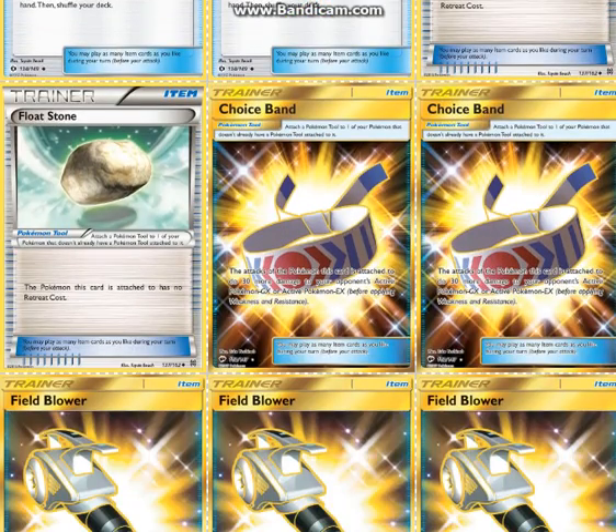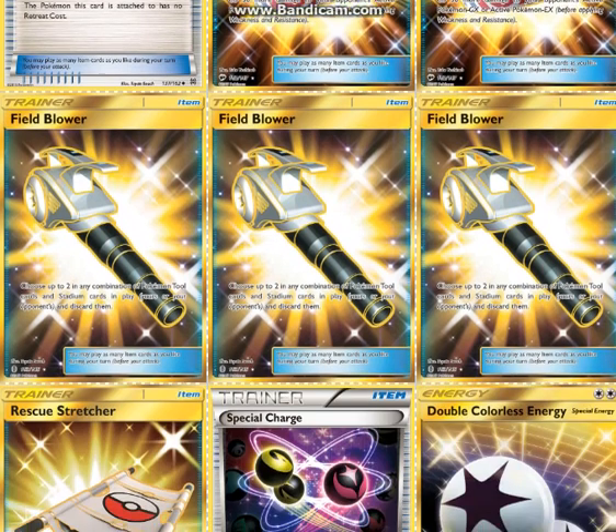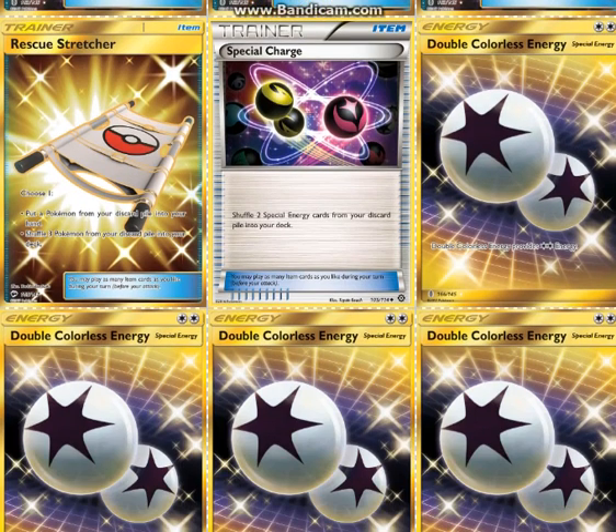2 Choice Band — you don't really need that much damage enhancement since you're mostly getting that from your snipes, but it is good to have in some instances. 3 Field Blower to take care of Garbodor, because Garbotoxin just trashes this deck. 1 Rescue Stretcher and 1 Special Charge — just to recycle your resources for DCE.